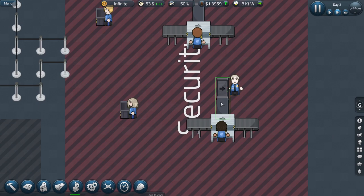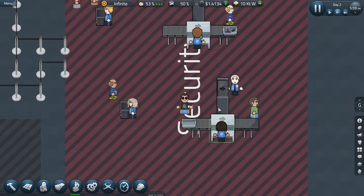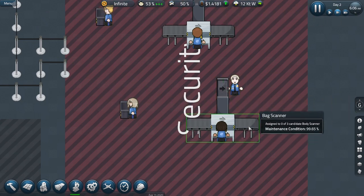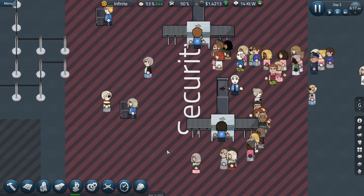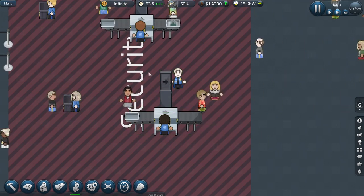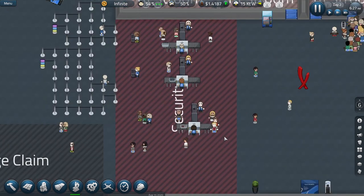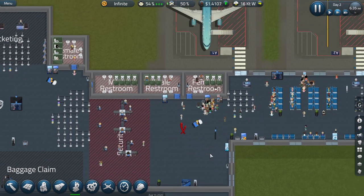Ideally, place the metal detector alongside the bag scanner. It can be placed elsewhere, but as you see when you watch these passengers, they pass straight through from depositing their bag through the scanner to picking up their carry-on luggage. If you put the metal detector anywhere else, depending on where it is, you can get passengers going around in loops — which will work, but it is just wasting time. And you do not want to waste time on a busy airport.